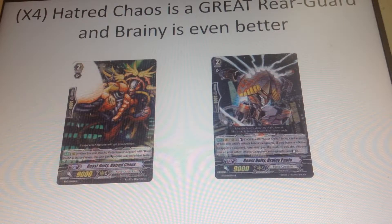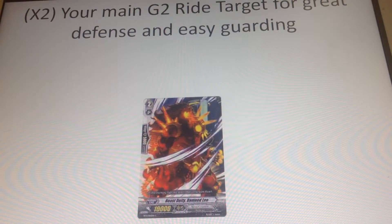Moving on to grade twos, we run 10: four copies of Hatred Chaos and four Brainy Papio. Hatred is a great card, but Papio is an even better rear guard. The ideal column setup is Hatred Chaos with Riot Horn behind it, and Brainy Papio with Max Beat behind it, with Marsh boosting the vanguard. Brainy Papio is the MVP grade two of the deck. We also run two Beast Deity Damn Leos — the main target for a G1 ride and great for defense.